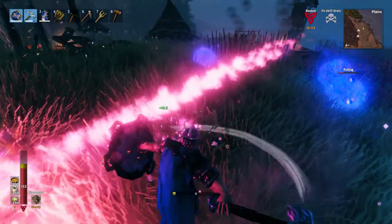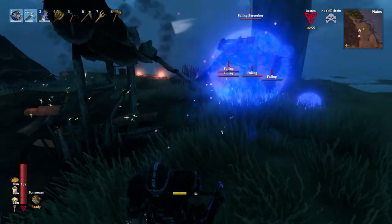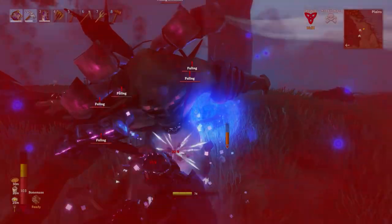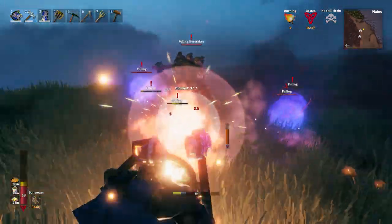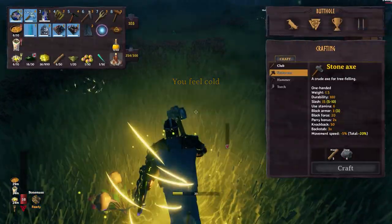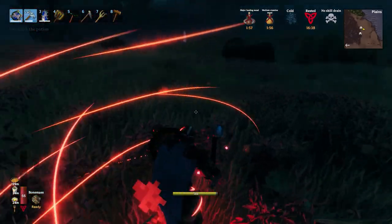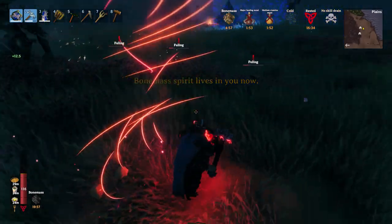But look at that — we have a whole bunch of Fuelings, all of them with shields, and we've got a Berserker also with a shield. This is going great once again. I did bring the Black Metal Round Shield this time. I think it's a lot better — it only reduces your movement speed by 5, not 20, so this should be a whole lot better.